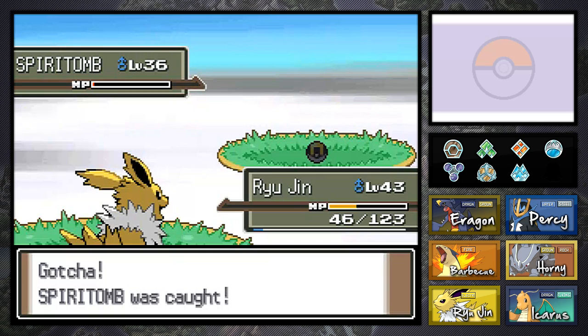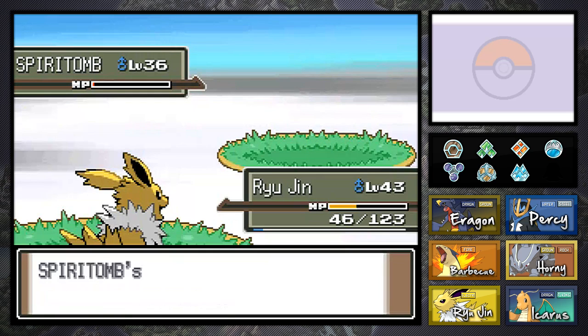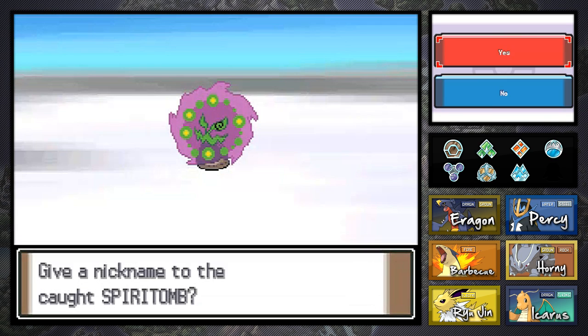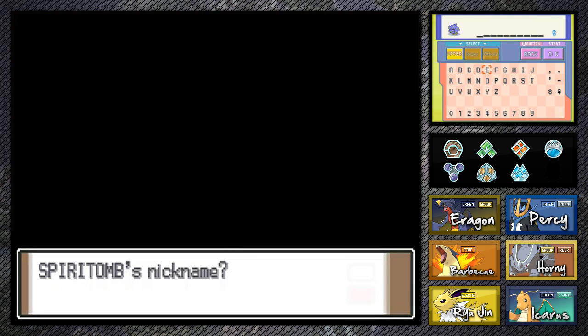Now I'm going to try to catch another Pokemon too if I can. This is a Ghost and Dark type — awesome to have on our team, can't wait to use it. Now to come up with a nickname... I'm going to call it Spirit Bomb, because I'm so unoriginal and I can't come up with anything. That's like the worst thing to do in the game — trying to come up with nicknames for Pokemon.